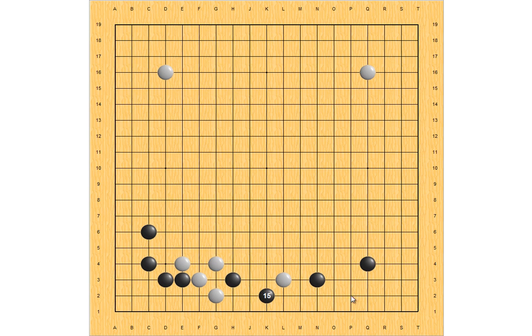Now let's see if Black makes the knight move on the other side. If White plays this, Black blocks, White turns, Black jumps — White is separated into two groups, which is not good for White. If White blocks instead, then Black extends. Again, this result is bad for White as it has two weak groups.